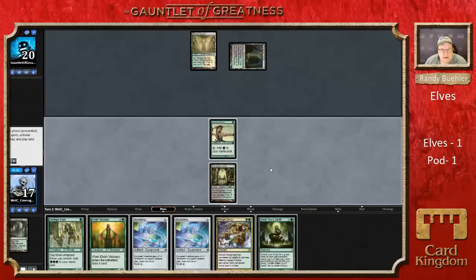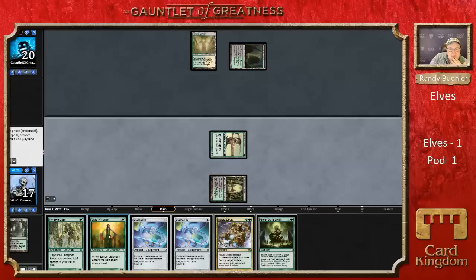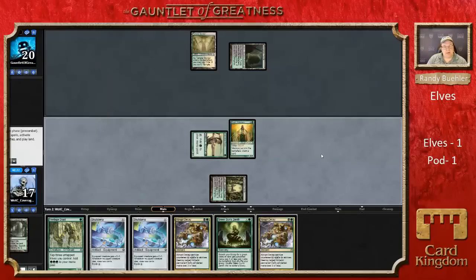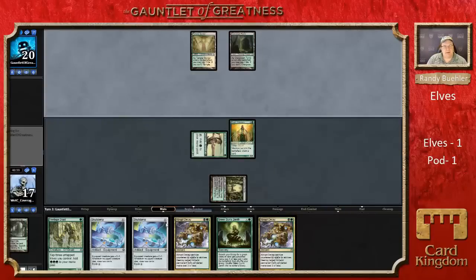We didn't draw a land — I can Visionary and cross my fingers, or Green Sun's Zenith for zero. If there's a land on top, Visionary is totally the play. If I hit a land I get three mana from the Heritage Druid — it's so much better if I hit a land that I'm going to go for it. Still not bad for next turn — I still get to go Heritage Druid and tap all three for three green mana. I can start Skullclamping things or play Green Sun's Zenith. There's the land.